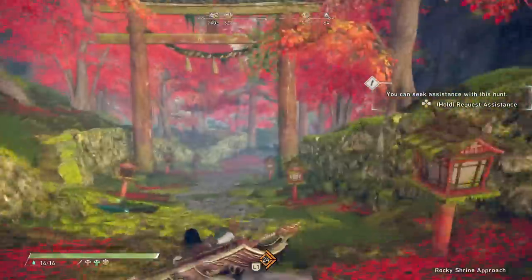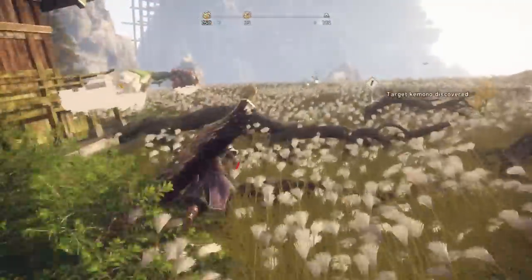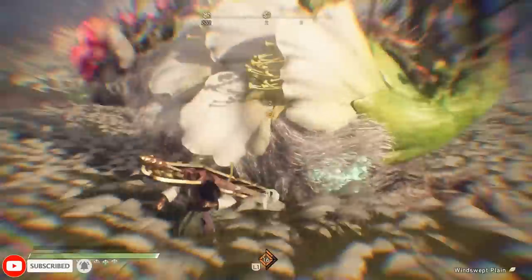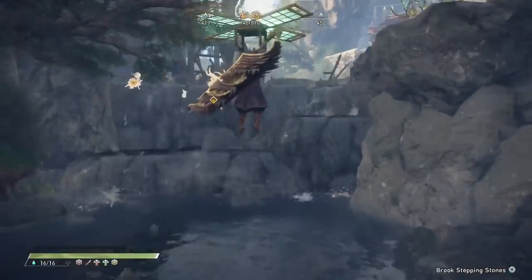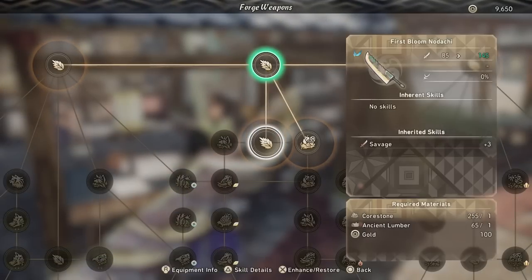Hello, my fellow hunters of Wild Hearts. You need money, you need gold, you need that sweet Minato currency to pour into your armor and your weapons, because quite quickly things get quite expensive — with the weapon system in this game encouraging you to spiral around the tree to grab all the perfect passives.